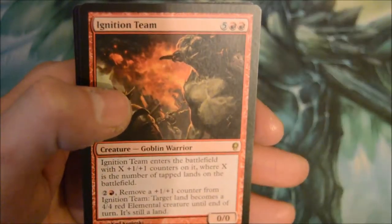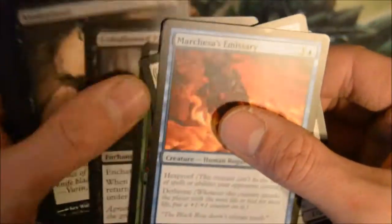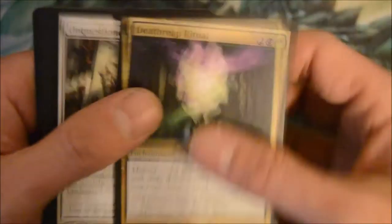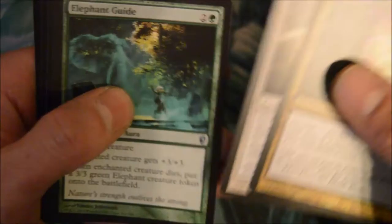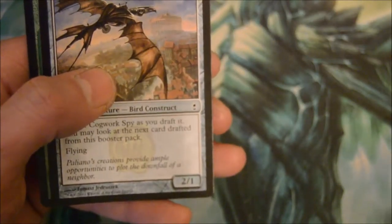Spirit, Peace Rider, and an Ignition Team. Death Rate Ritual, Unquestioned Authority, Elephant Guide, and another Phage the Untouchable. So maybe that's just the way this set worked — two of the same mythics.